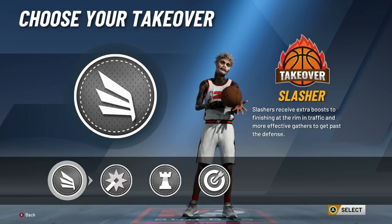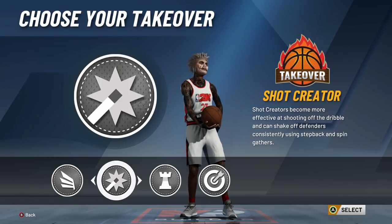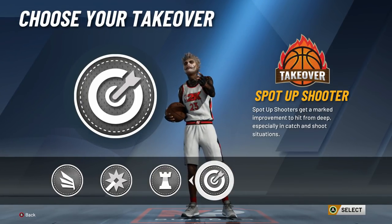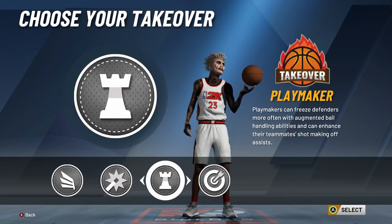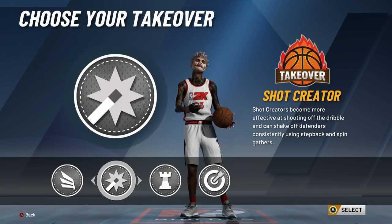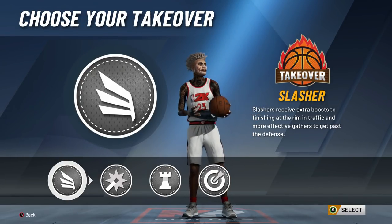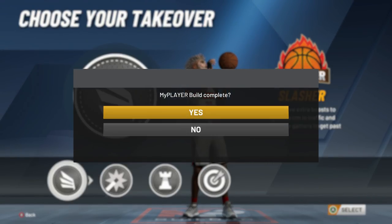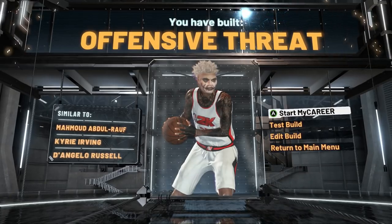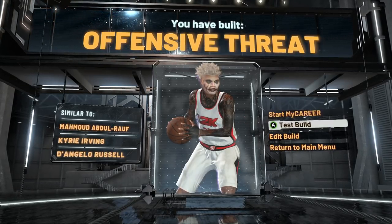For takeover, it's all about what you want to do in the game. If you're going to be isolating, highly recommend slasher. If you're only going to be spotting up and catching-and-shooting, go with the sharpshooter badge. If you're shot-creating, that's another option. In my opinion, the best takeover for this build is slasher — there are so many more pros than cons. Once we confirm, we are similar to D'Angelo Russell and we've made an offensive threat build.